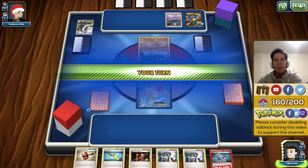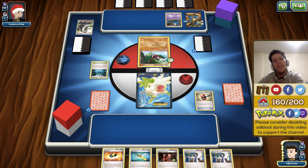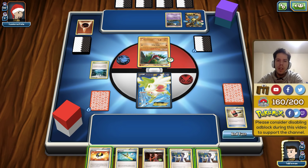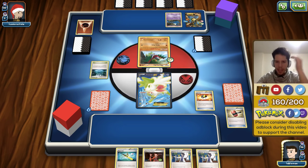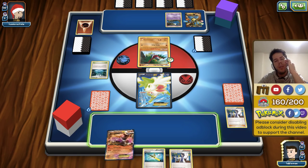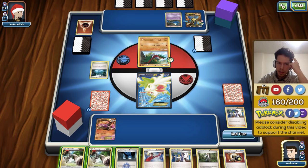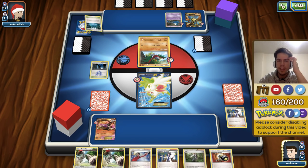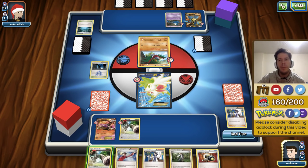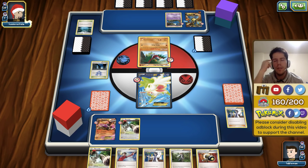I get the Head Ringer flip — heads, thankfully. I Ultra Ball for Houndoom EX. Next turn I won't be able to attack unless I flip heads on Super Scoop Up. I can replace the stadium, bench one Bunnelby even though it'll probably be targeted by Crobat, and I'll just pass with an Enhanced Hammer in case he attaches Strong Energy. He just attaches the basic from Professor's Letter instead.